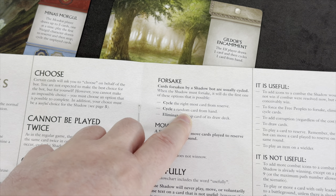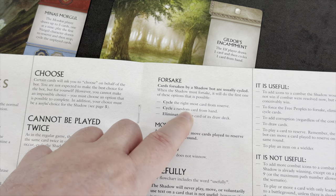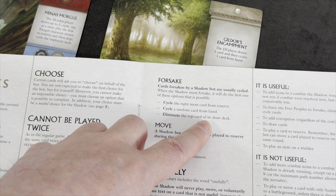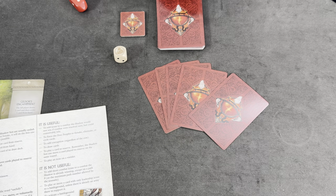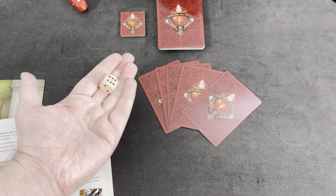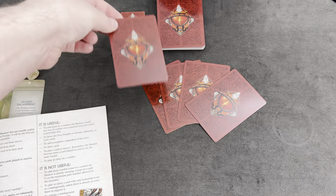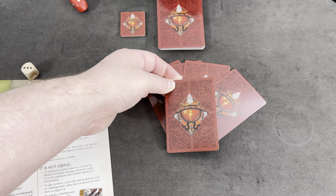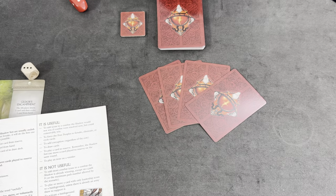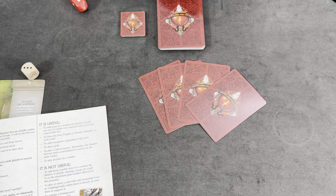Forsaking a card for the bot player is not as dramatic as for me because they usually just cycle a card. They start by cycling the rightmost card from the reserve — there aren't any — so we cycle a random card from hand by rolling a six-sided die. We are only allowed to check the forsaken pile, never the cycle pile, the hand, or the draw pile. And that's basically the end of their turn.